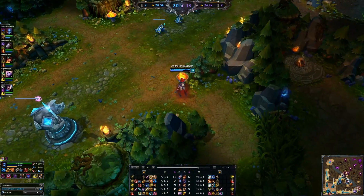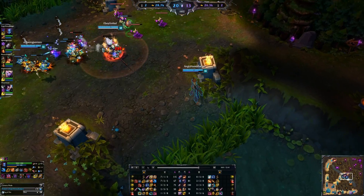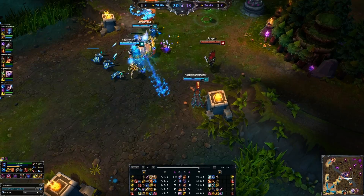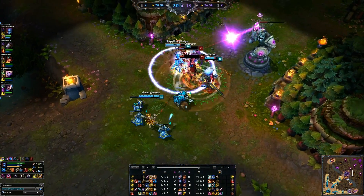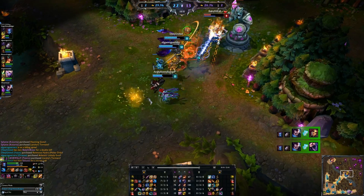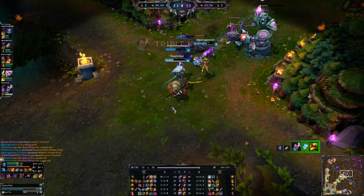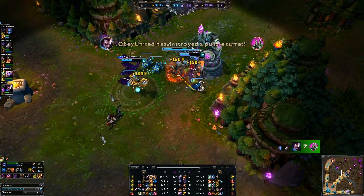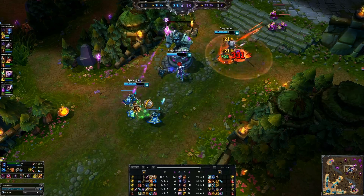We picked up a bit of armor building into Randuin's Omen — that's the next main item you want, especially if you skip the Hex Drinker, which eventually becomes a Maw of Malmortius. They can't see us yet — I'm going to jump her. Great setup there by Orianna with the orb. Yasuo picks up a double kill, then dives back in for a triple. I can take those tower shots and initiate fights because of the defense I've built, yet still contribute decent damage and utility with my ultimate's giant AoE slow.